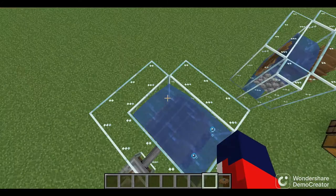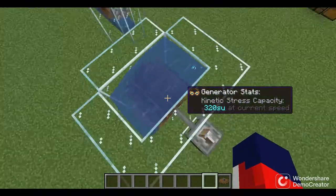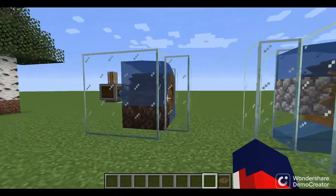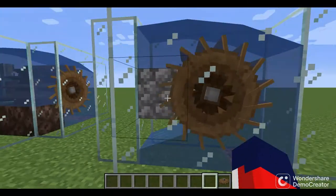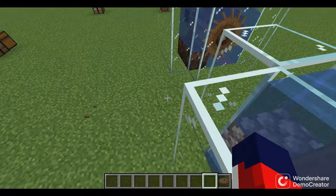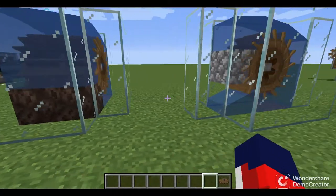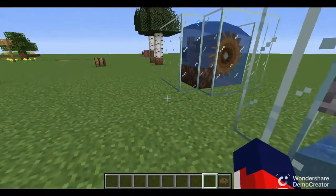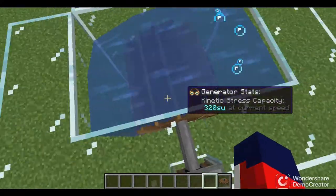This right here is the maxed-out water wheel, which has a maximum of 320 stress units. It uses soul sand and bubble columns. The difference between the basic and maxed-out setup is that in the maxed version all faces of the water wheel are exposed to water, whereas in the basic assembly they are not. To expose all faces you need soul sand, which requires a trip to the Nether. If you set up a water wheel before going to the Nether, you simply need to place a block to compensate.